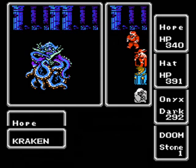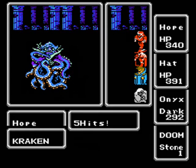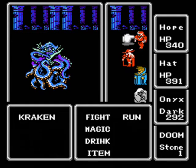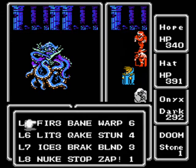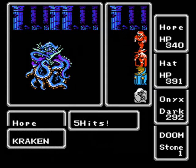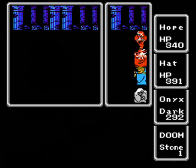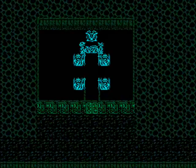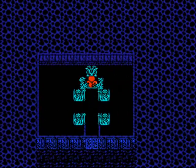Just keep going at it - Kraken shouldn't have too much more to him. This should probably be the final turn now. Get another Nuke off and that should be the end of Kraken. Or the Ninja can take him out - either way, saves us a spell point and Nuke. Alright, that went pretty good. I'm glad that I didn't lose any warriors.